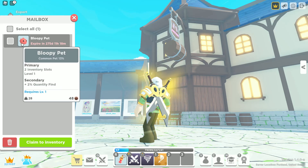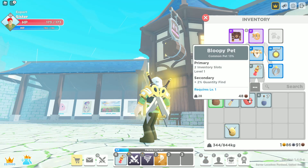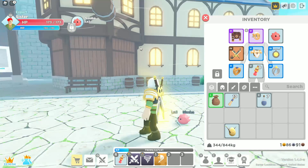He has two inventory slots and he is quality level one. In order to equip it, we're just going to hit right click.